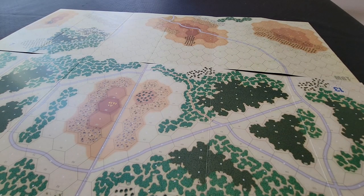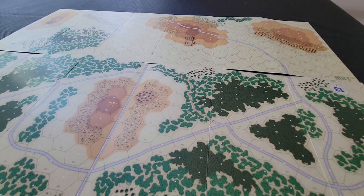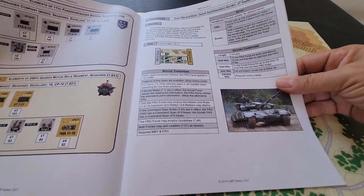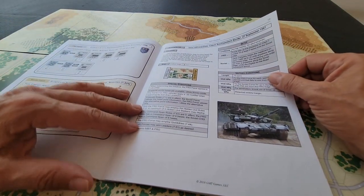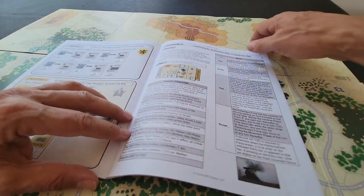I thought, since I can keep playing Semper Fi, let's do some prep work on the next game we're going to play, which is MBT from the FRG module — the Germans. There's a nice little scenario here called 'Over Hill and Dale.'